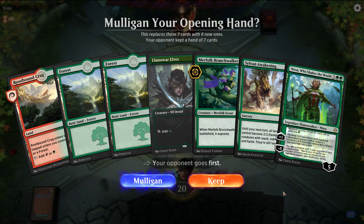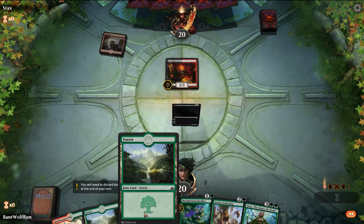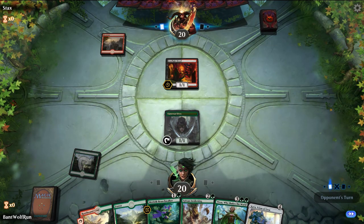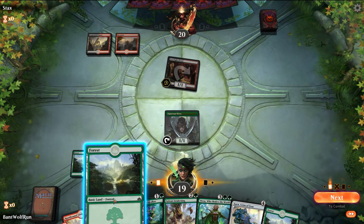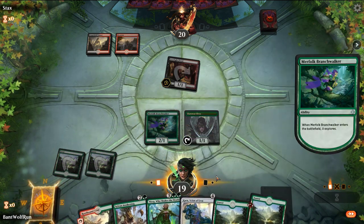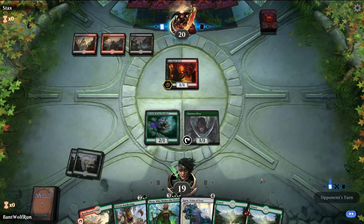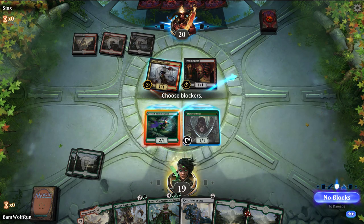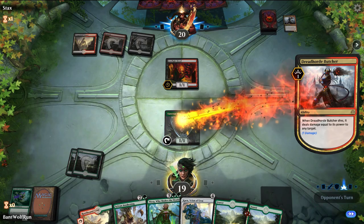All right, like this hand already — a lot better. Oh, footlight fiends. Let's see what we can do here, no blocks. Okay, opponent missing there is good for us. No attacks. Actually, we probably should have attacked there; we're not going to block. See if opponent has Judith. Okay, Dreadhorde Butcher. I'm going to trade — they're going to kill the Llanowar Elf most likely, but that gets out of hand pretty quick.